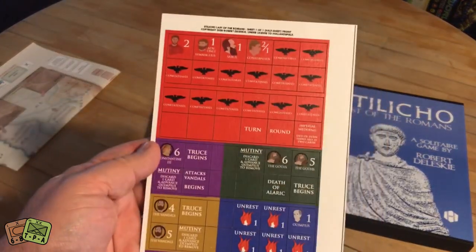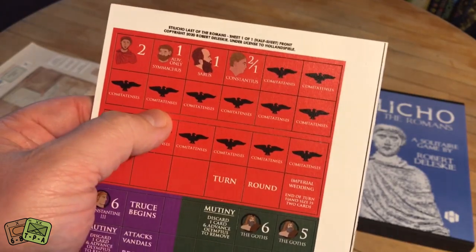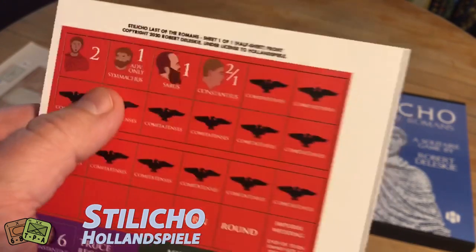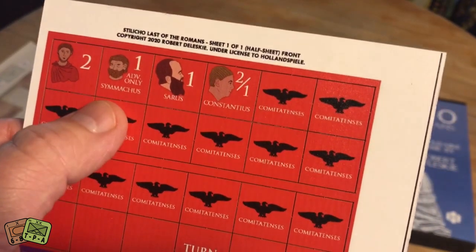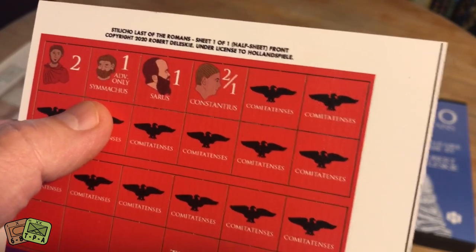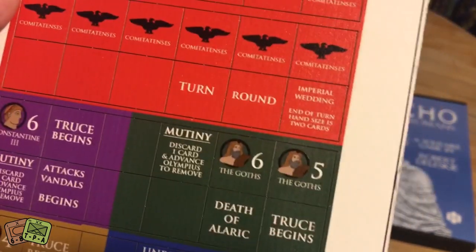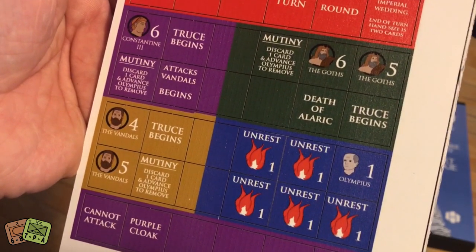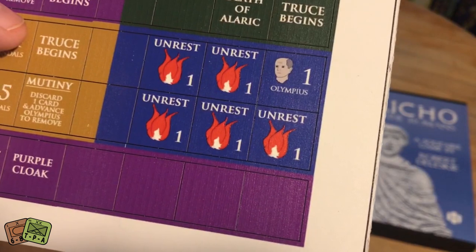Here's the counter sheet. It's just a half counter sheet with about 30 counters give or take. These counters represent your comitatenses - just a fancy word for legions. Then these are your generals. Here's Stilicho with a combat value of two. Sarus and Constantius - he has a split one, so against one of the tracks he has a two, and on another he's only a one. You have game marker turns and the different counters for the enemies: Constantine III, the Goths, and the Vandals. Then you have the unrest markers.